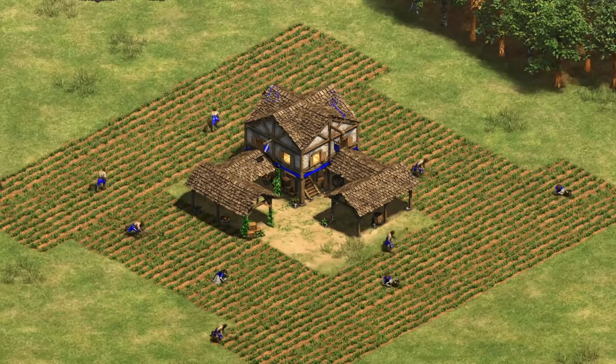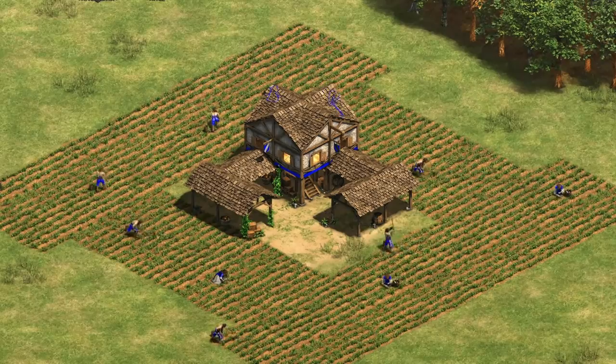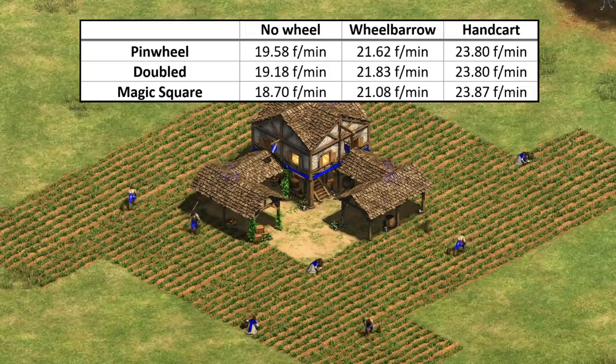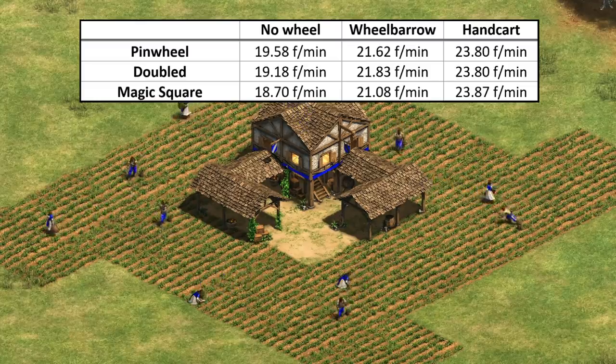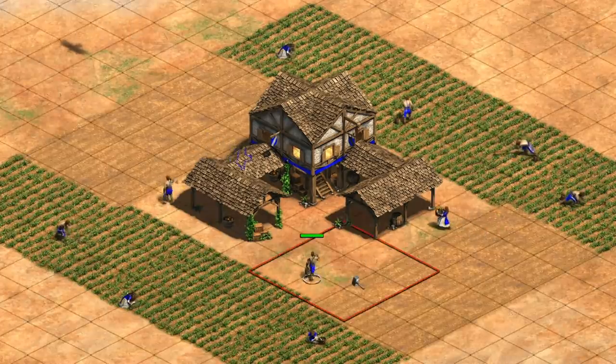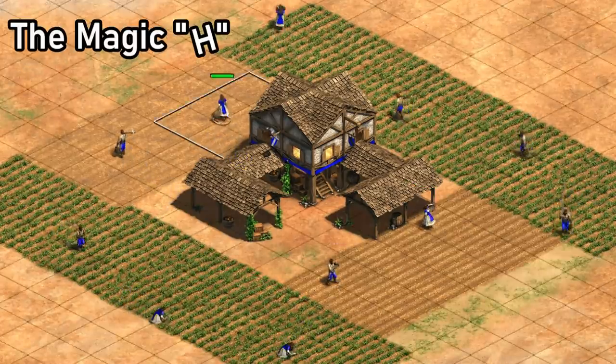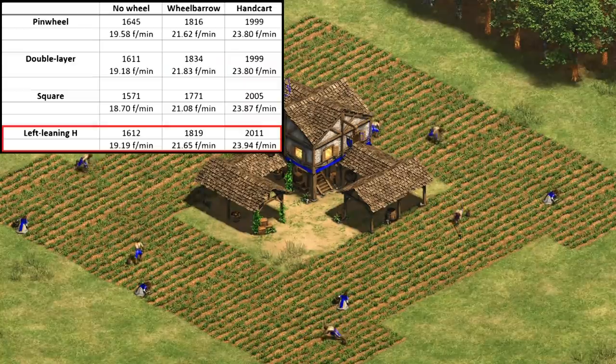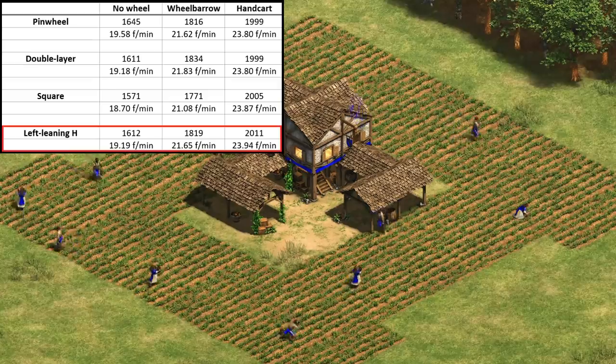And what if we instead lean the H in the other direction — does that make any difference? First, just to recap: the 12-farm pinwheel and doubling up gave about the same gather rate and ended up being more efficient than the magic square or randomly placed farms in both practical tests and from a theoretical calculation. But let's slide some of the farms in on the magic square to get a left-leaning H. How does this compare? As we should expect, it of course does better than the magic square, and pretty convincingly.